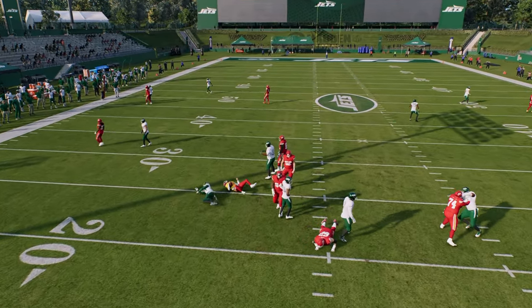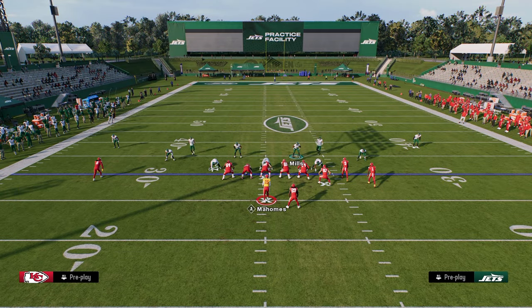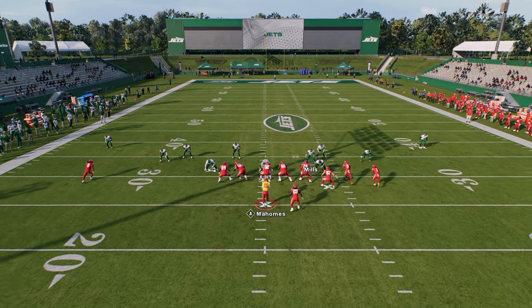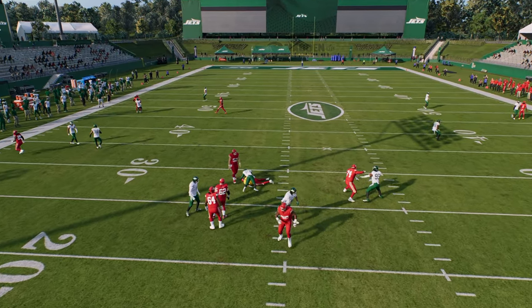Another thing people like to do is slide to the left side to try to block the blitz. If they're doing that, you can move slightly more inside at the snap of the ball and just run down at the center, and you'll see that slot corner loop around for the pressure. So number two on our list is the dime 3-2.